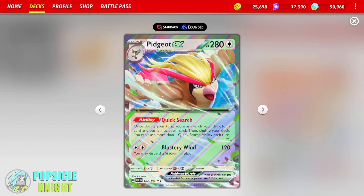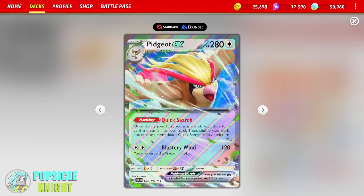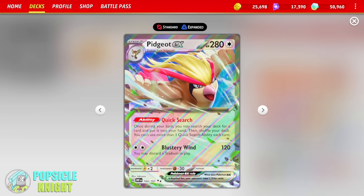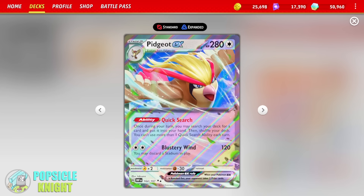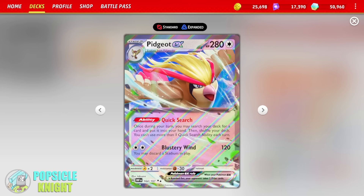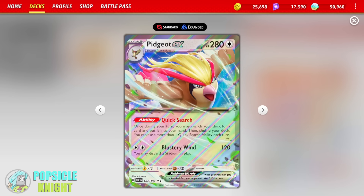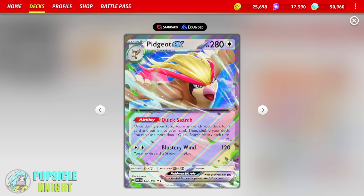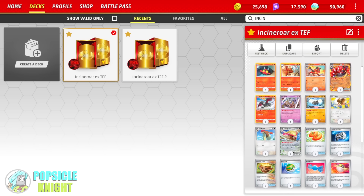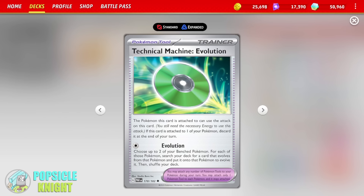For our draw engine, I have Pidgeot EX with the Quick Search ability. You've already seen how good this ability is. Once during your turn, you may search your deck for any card, put it into your hand, then shuffle your deck, but you can't use more than one Quick Search per turn. It is a Stage 2, however in combination with Incineroar EX you can just find whatever card you need to set it up. And then we can use our Technical Machine Evolution card.